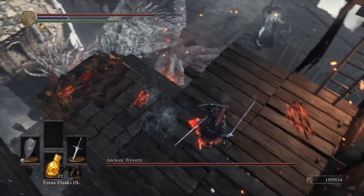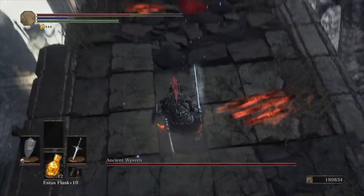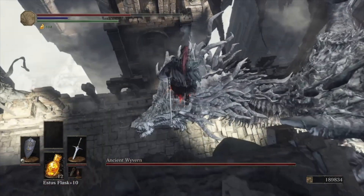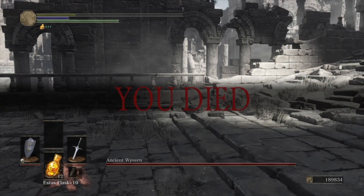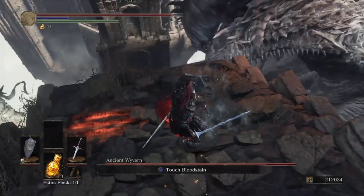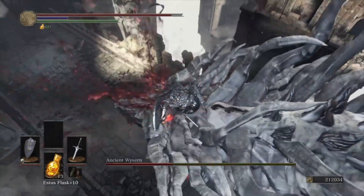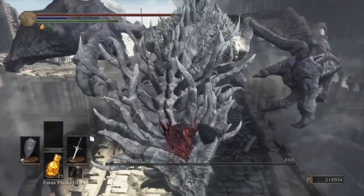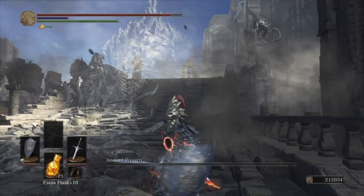I did embarrassingly die once during Journey 2 by missing the plunge attack — very anticlimactic — so make sure the wyvern is in position before you jump. While it certainly felt awesome to plunge and one-shot this giant beast, I feel like it would have been more cool if this boss was like Kalameet from Dark Souls Remastered. That boss actually presented a true challenge, while this one is just more of finding your way through a maze and then one-shotting the boss.